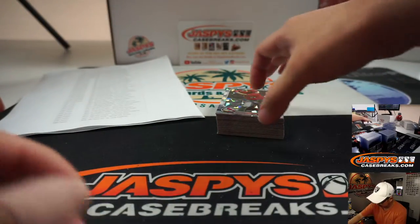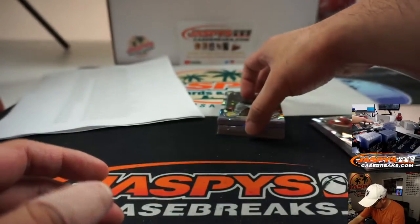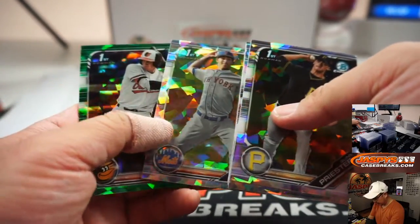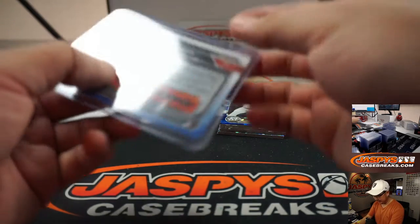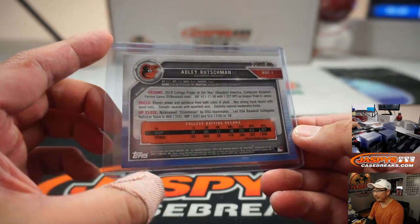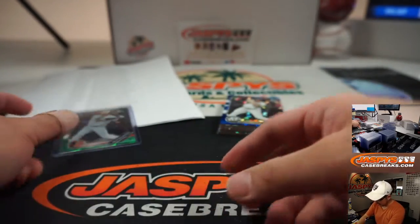Good luck. We've got a nice Adley Rutschman — we were just talking about him during the trade window when we had the video paused. Adley Rutschman for Thomas. Big Orioles catching prospect right here. Nice. Three out of 50. Pretty strong. Nice one, Thomas.